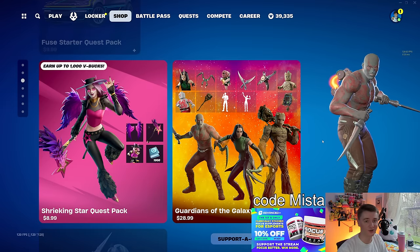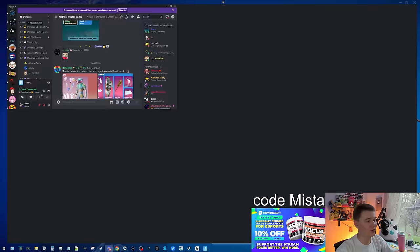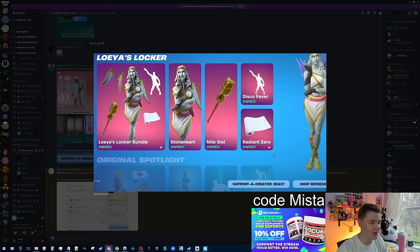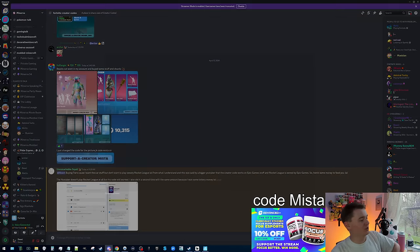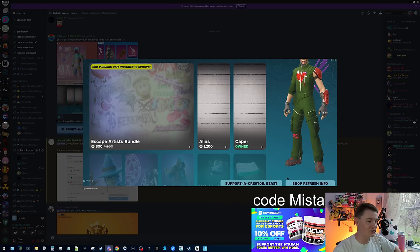It's a super good way to support me. If you ever want to pick up anything using my code — and on that note, a quick thank you to everybody who is using my code. If you ever want to be featured in the videos, just tag me. Code Mista also actually works on the Epic Store, so if you want to buy anything in the Epic Store, using code Mista supports me directly.